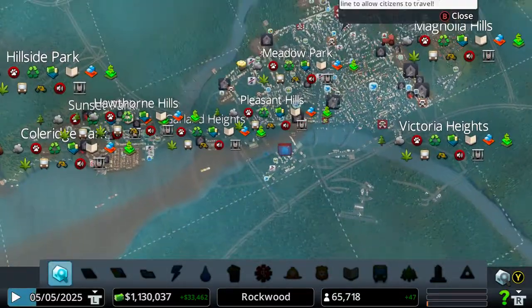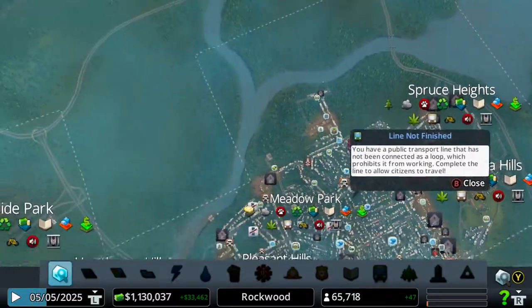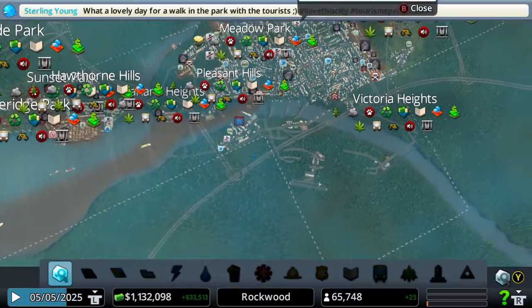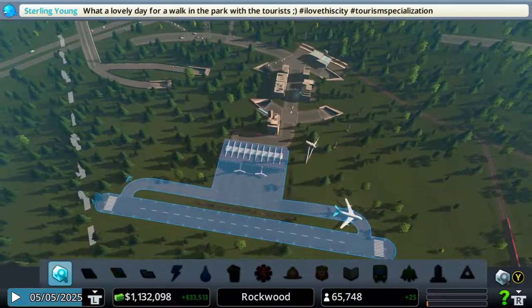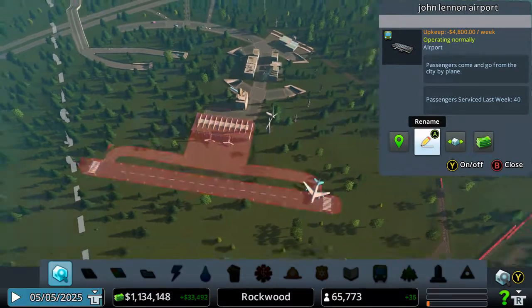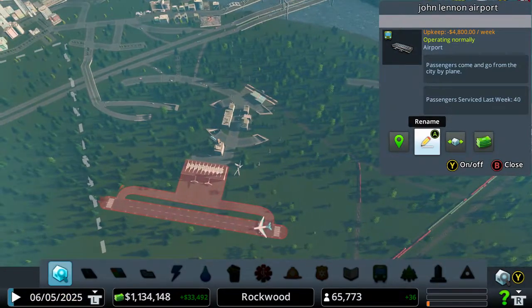You can see my city is growing quite nicely now. I shall do a video when I'm on 80,000 — then I'm locked to the international airport. This one at the moment is currently just... I'm up 40 passengers last week, so that's working well. Sweet.